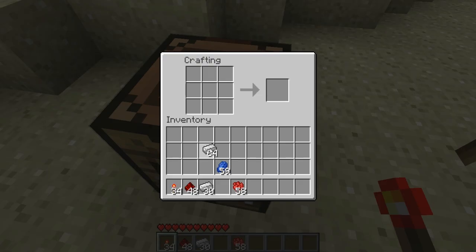Hey guys, it's Palmer. Welcome to Set of Mods in Minecraft and today I have the mod for you called the Team Fortress 2 Teleporter mod. With this mod you can craft a teleporter that looks exactly like the teleporter from Team Fortress 2. Let's go ahead and craft them.